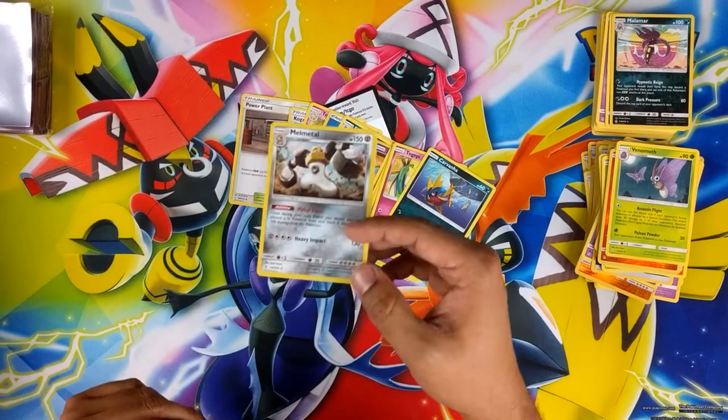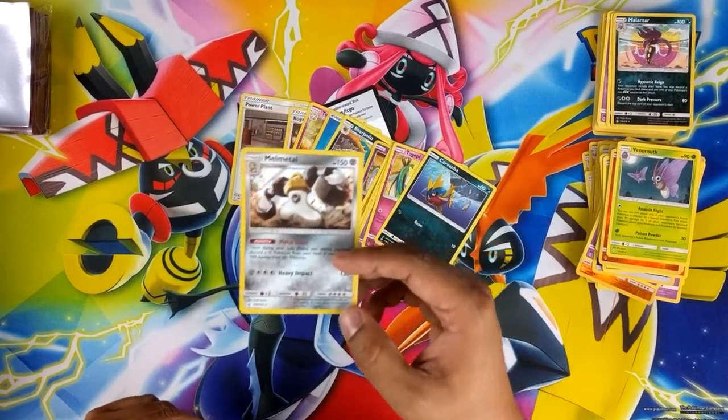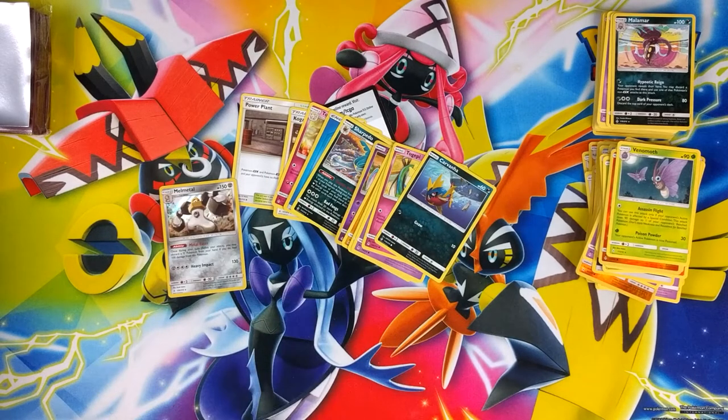Trash — all I got out of an ETB was a Melmetal holo. This is why I say stick to buying booster boxes. Don't worry guys, on Friday I'll open a booster box and guarantee satisfaction out of that. Thank you guys for watching, I'll see you in the next video.